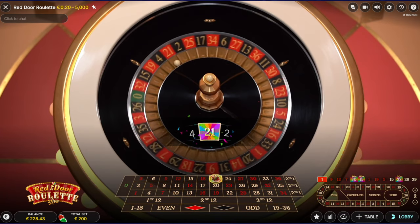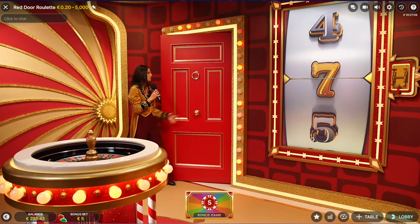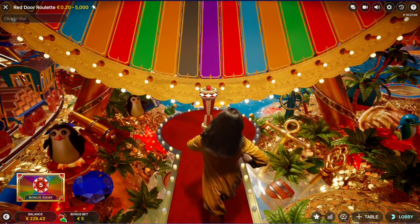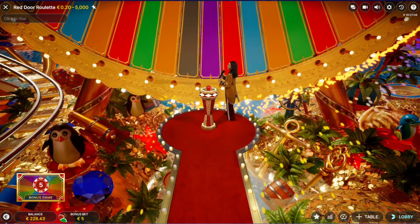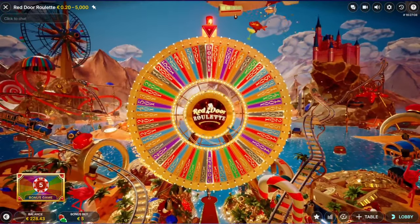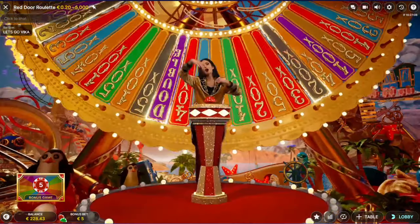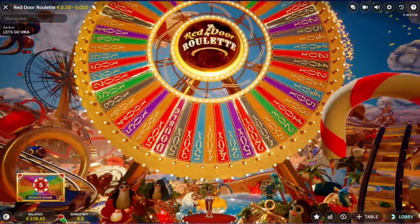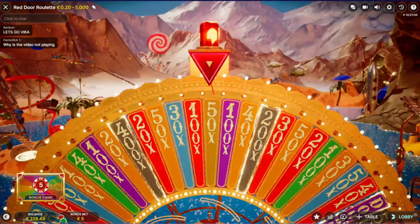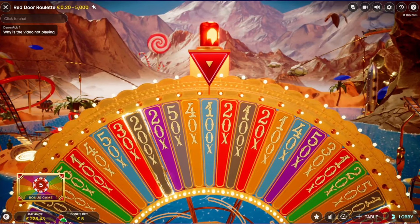It's a bonus - okay, great, we have a bonus! Let's see what we can get at the Red Door Roulette. No multipliers, yeah it's a Crazy Time wheel - but it's the Red Door Roulette wheel with only one flapper. That's strange but I like it. It's easier to get the Crazy Time bonus, you know - it's better than Crazy Time.